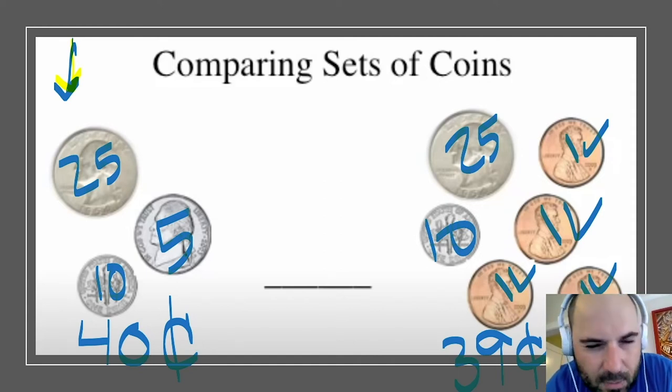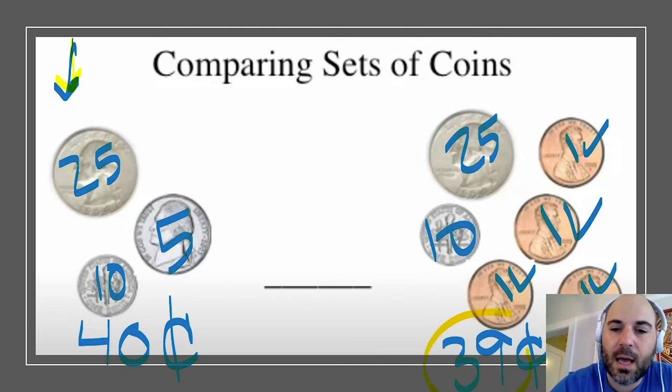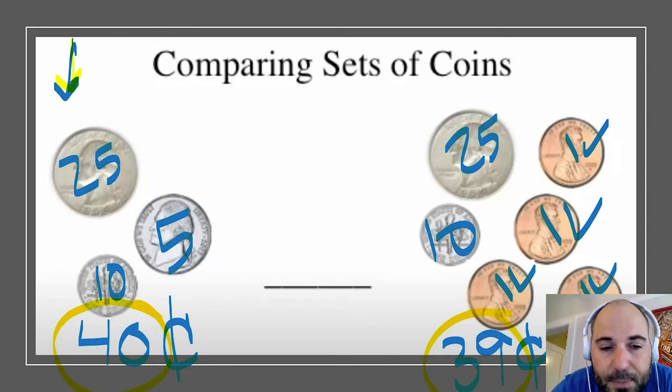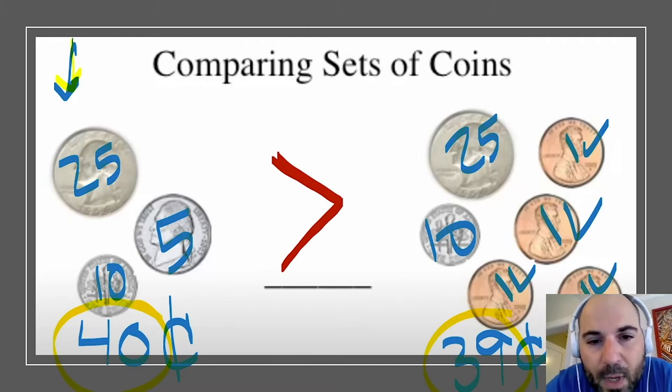I know that 40 is one more than 39. When I count: 35, 36, 37, 38, 39, 40 — 40 is the larger number. Now I need to show that using our symbols. I'm going to use the greater-than symbol and read it: 40 is greater than 39.